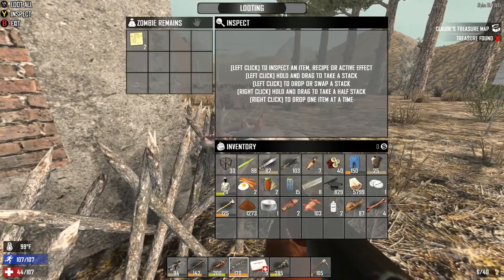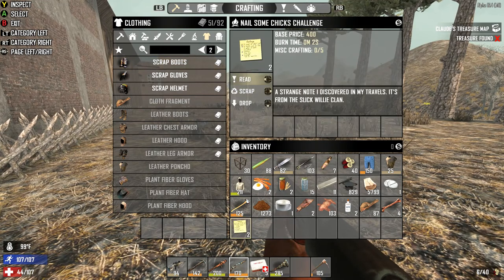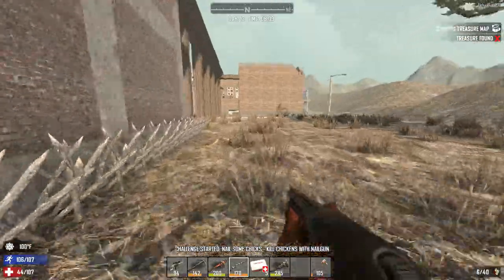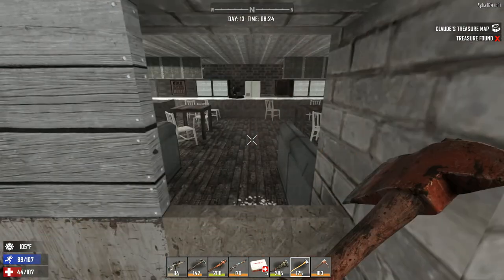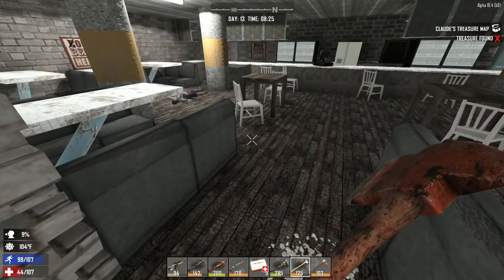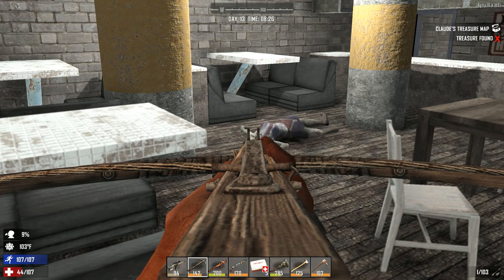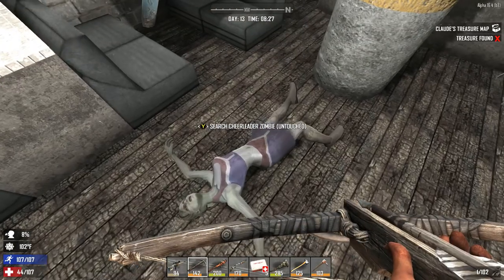There's a zombie right on the corner here. Give me some duct tape. Let's break into this building here — it's a diner. There's some leather right here inside. Zombie right there on the floor, let's kill her. We better clear this place first.